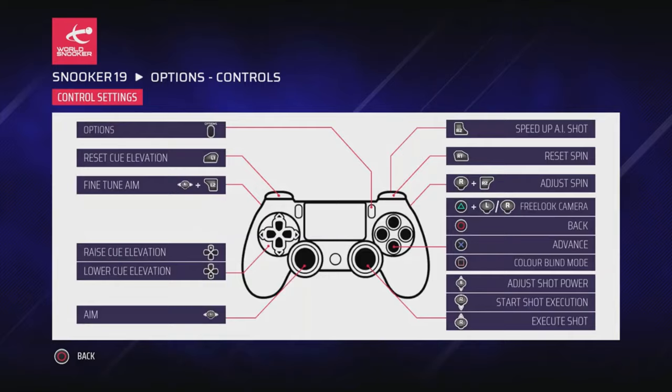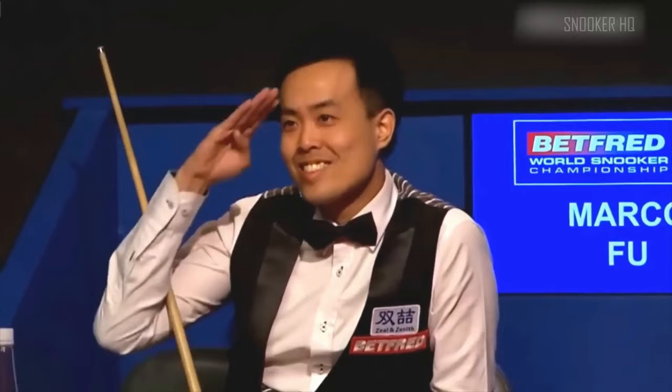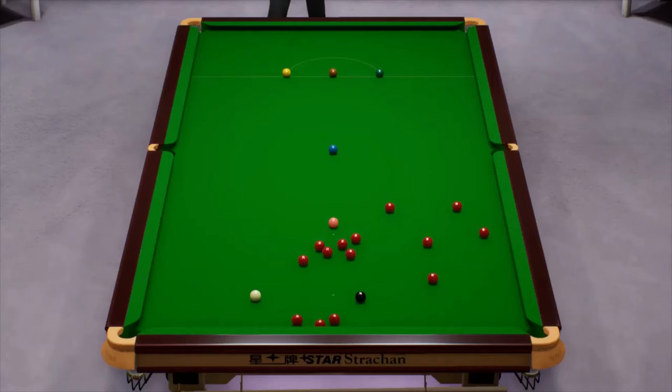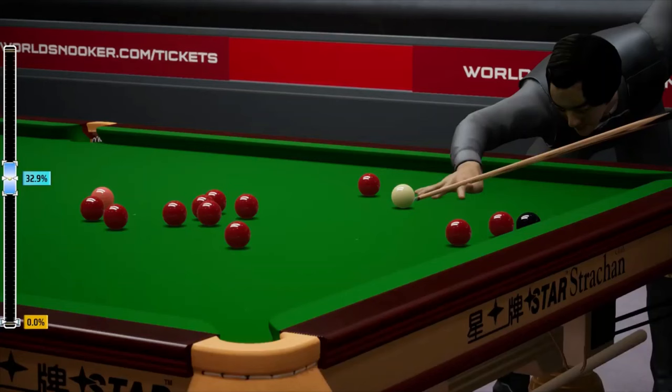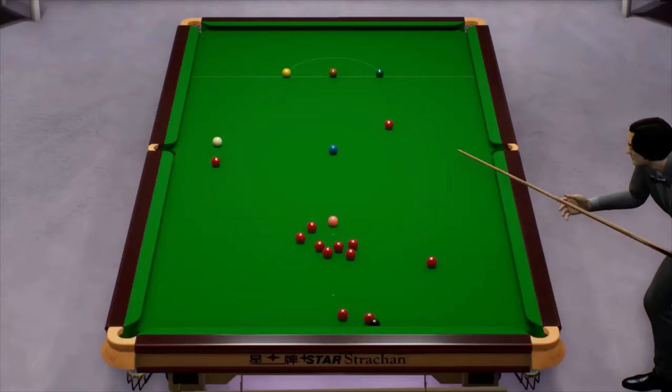The controls are simple, and of course there is an aiming aid for those who may need it, but one false move with the cue ball and the AI can be brutally punishing, clearing the whole table in just one go, as they might in real life. I actually kinda love it. Such high stakes mean that each and every shot you take really matters, and the lack of any time limit means you really can think about things and all of the permutations before you execute your shot accordingly.